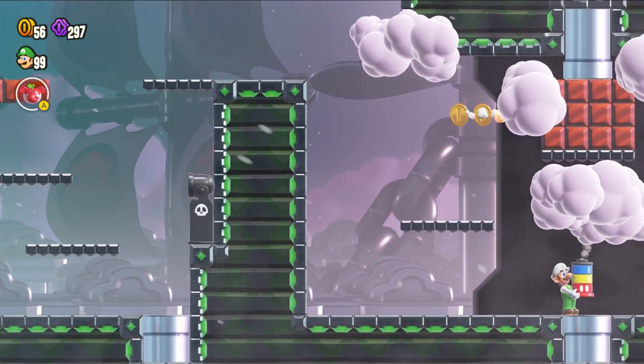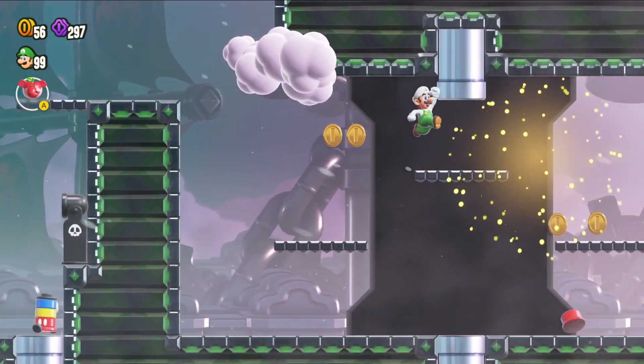To get the second Flower Coin, you're going to want to use fireworks to shoot these blocks here. It'll give you access to a pipe where you can collect your second Flower Coin.